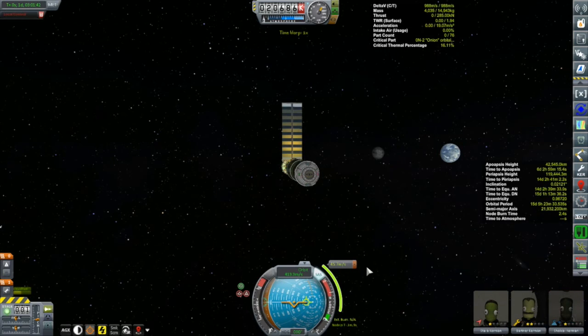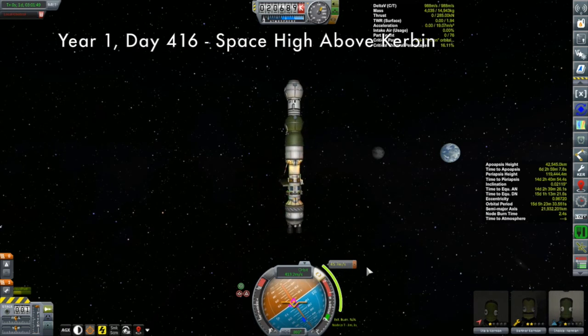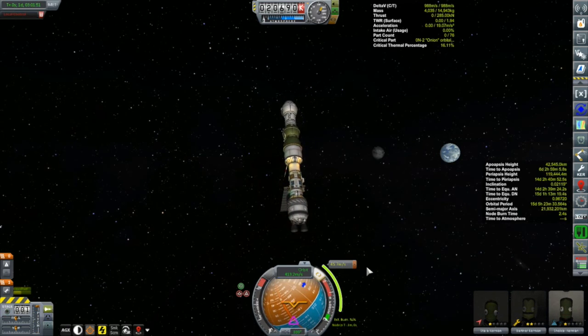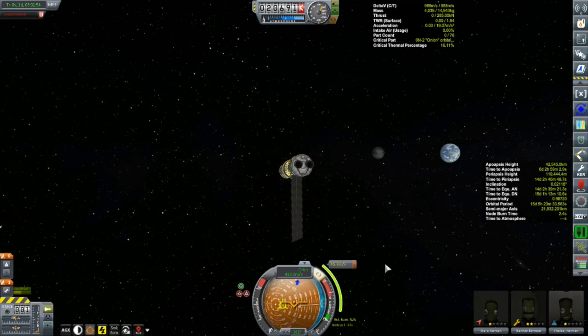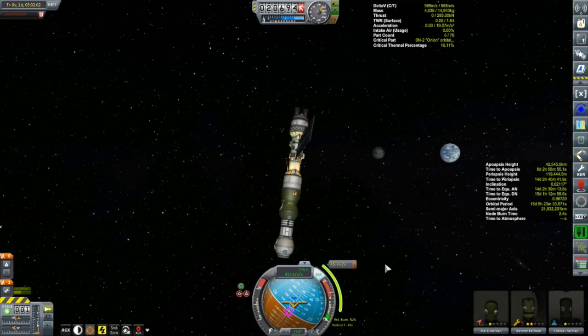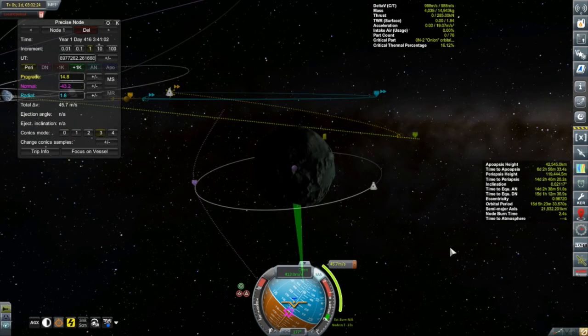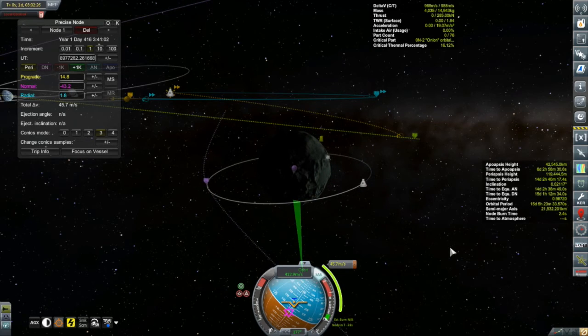Hi, my name is Mike Abe, and welcome to my KSP campaign. We are out here with the Korion One, which last episode we sent on its way out to Minmus. We have a few things we want to do at Minmus, but right now we are in need of making a bit of a mid-course correction burn. There is our trajectory we're aiming for, and you can see an orbit there — that is a stranded Kerbal. Burak Kerman is in that capsule, and we are definitely going to be attempting to rescue him.